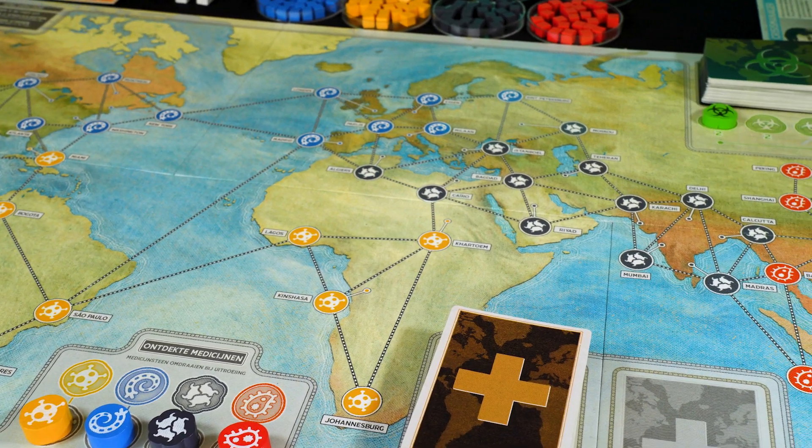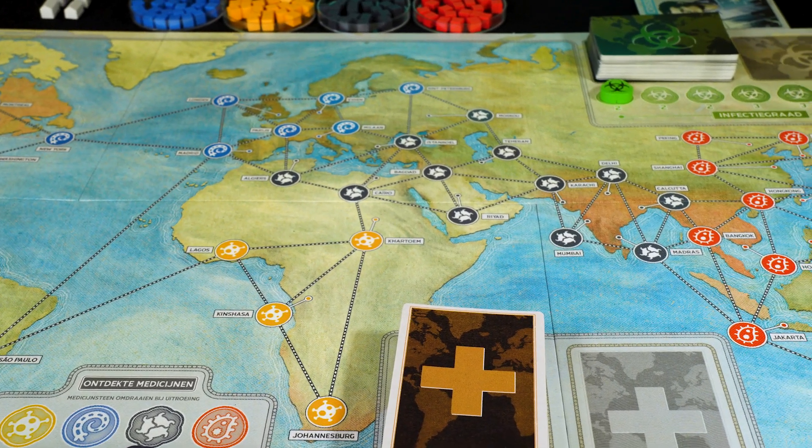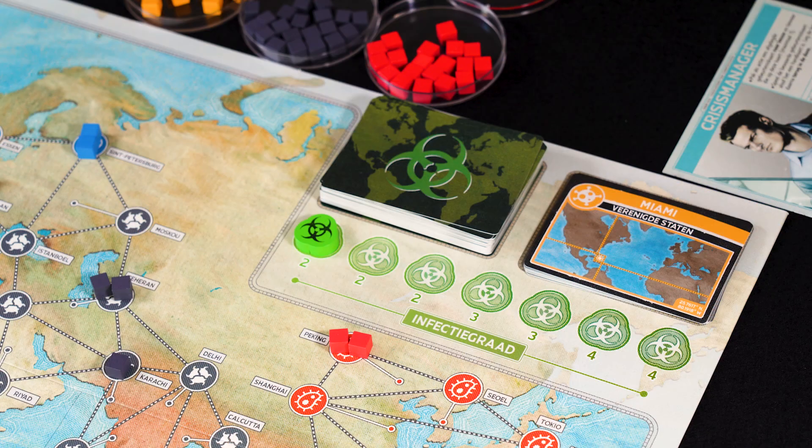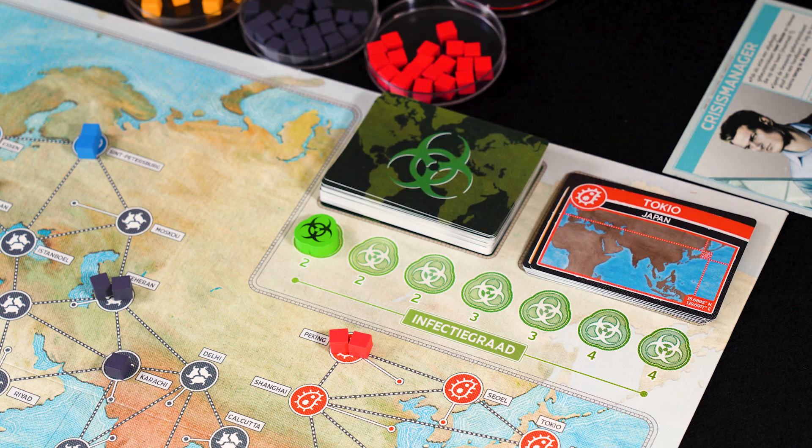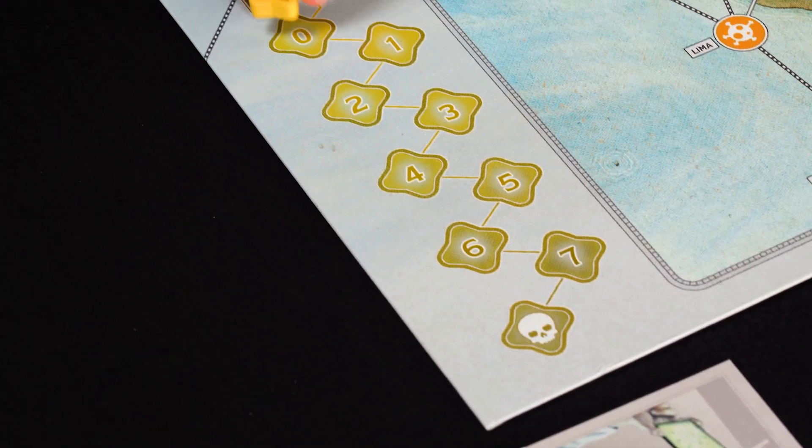You play on a map of the world with important cities connected to each other. The top right corner contains the infection rate — how serious the world is infected — and the infection draw pile with all the cities.